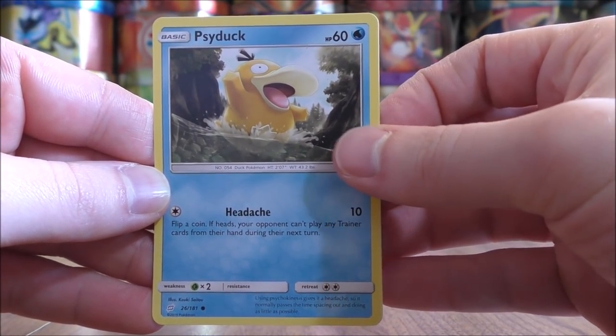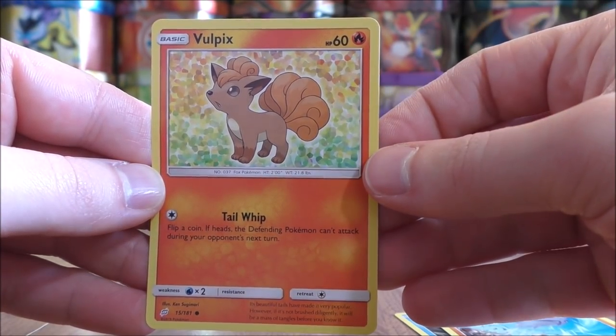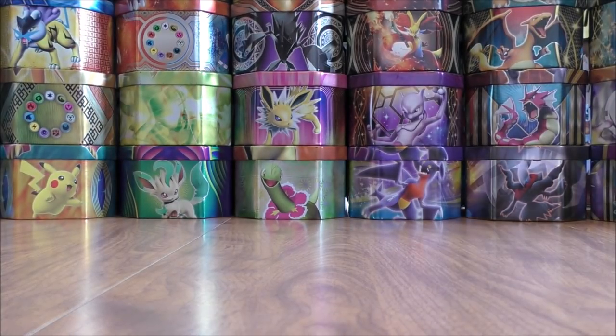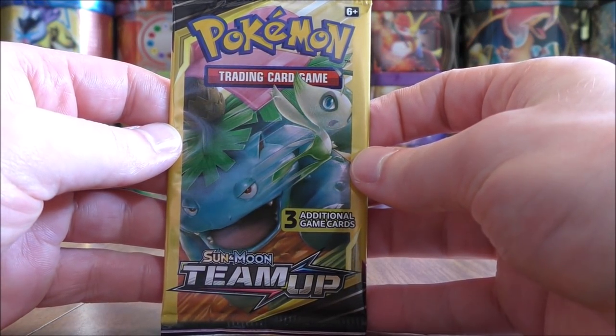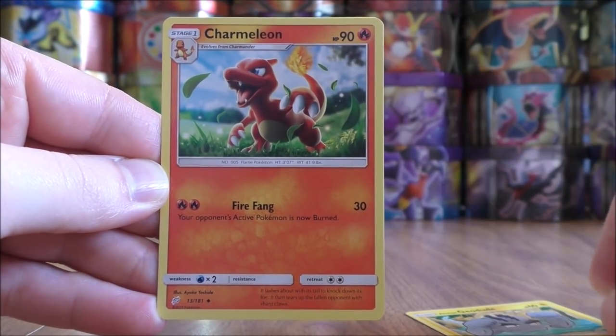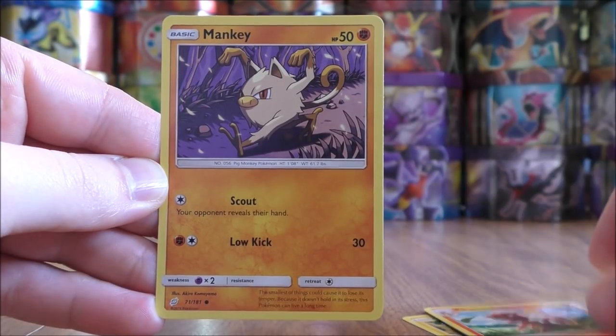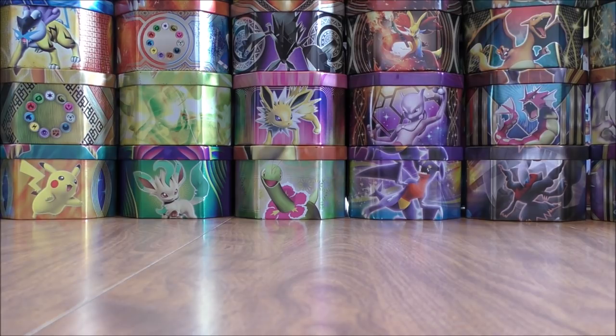First pack starts with Psyduck, Pupitar, and then a Vulpix. Of course, Tag Team GX are new to the Pokemon TCG in Team Up. Next pack has the same cover artwork designs as on the regular booster packs. Alolan Geodude starts this one, Charmeleon, and the final card would be a Mankey. Something I'd like to pull would be an Erica's Hospitality, or maybe something like a Pokemon Communication.